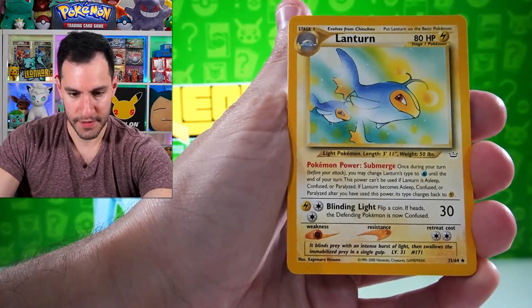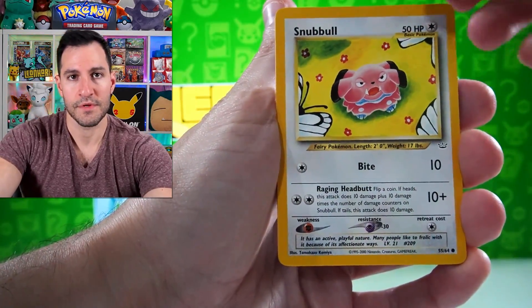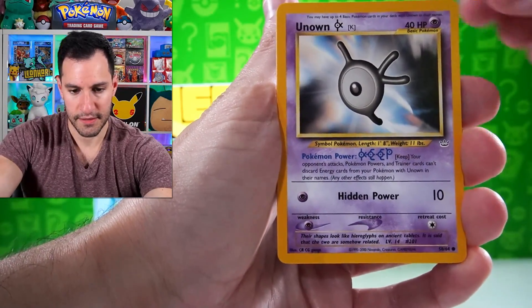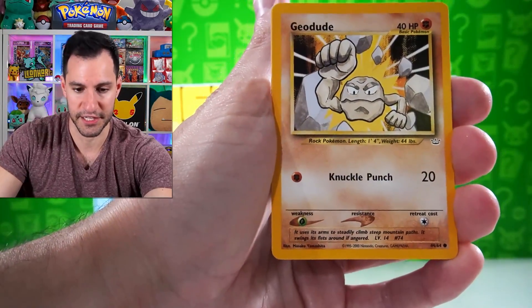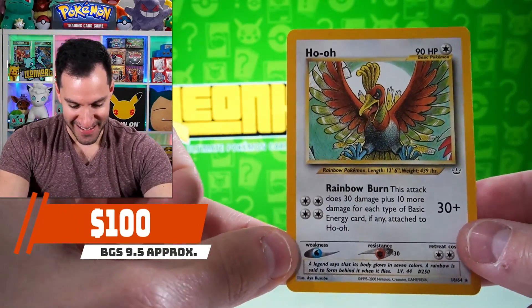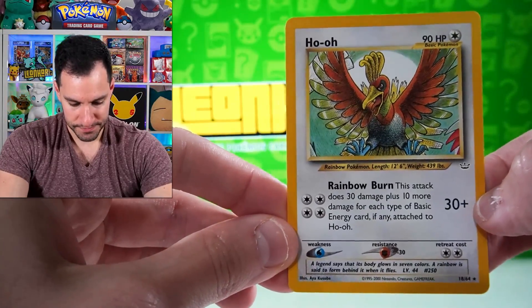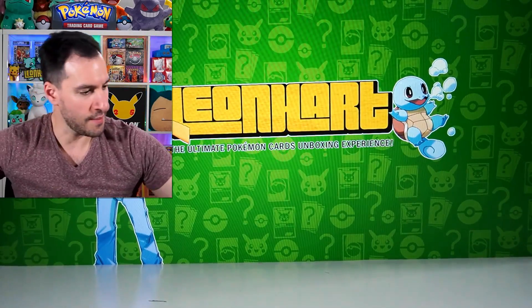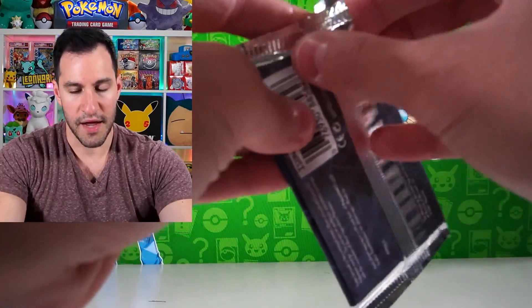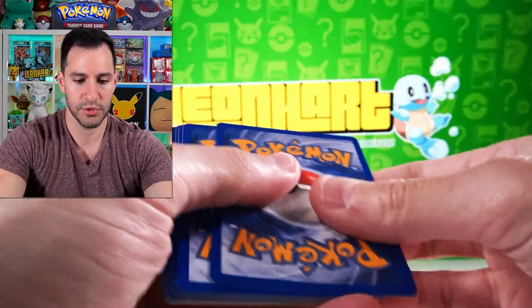Golbat, Lanturn, Sunkern, Slugma on Mustafar, Snubbull, Goldeen, Zubat. I'm just in shock this whole time — Quillfish. And a Bird is the Word — Ho-Oh! Not bad, and I still have another surprise pack to open today. Bird is the word — just gotta admire them sometimes. I'll put this one in a sleeve. I can't believe we pulled a holo — and the best holo from it at that.